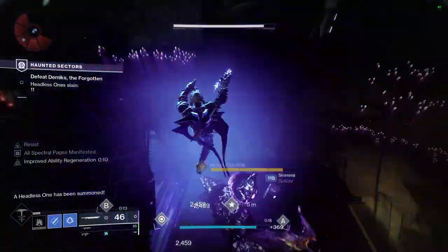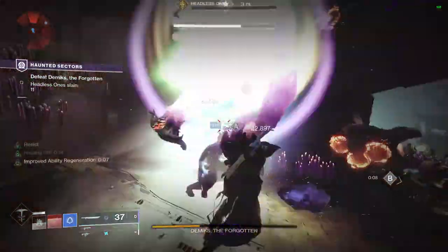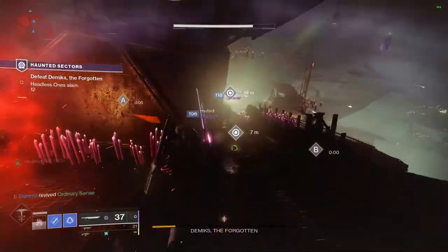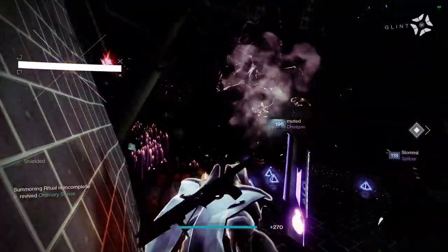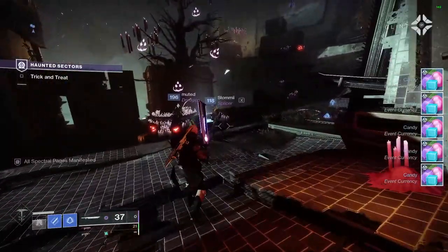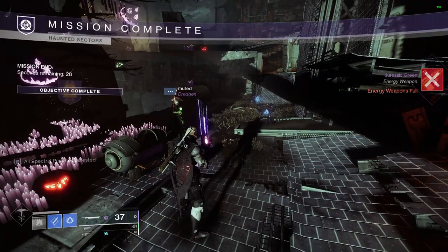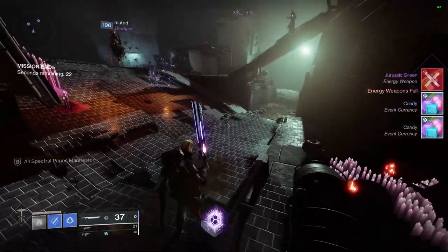This guy's going to spawn in and we'll quickly take them out. This is why Falling Guillotine is so good — even if they try to knock you back it won't knock you back. Watch out for those shanks though. There's another pumpkin right here — we're going to hit him with it. It doesn't matter how many times you die, so just hang out and have fun with it. You get a ton of spectral pages and candy for killing everything, and you also get weapons here.